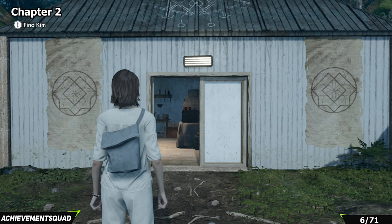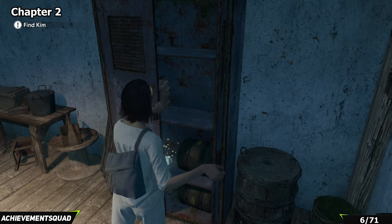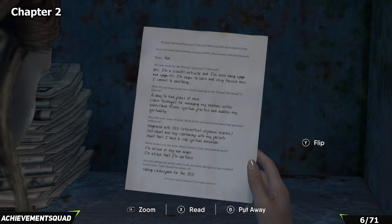We are now in chapter two. As part of the natural progression you'll need to go through a door — pop open the cupboard just here and you're going to find a lore item on the inside.